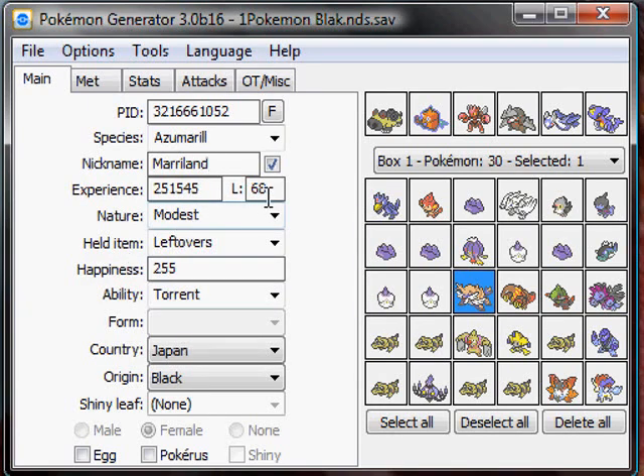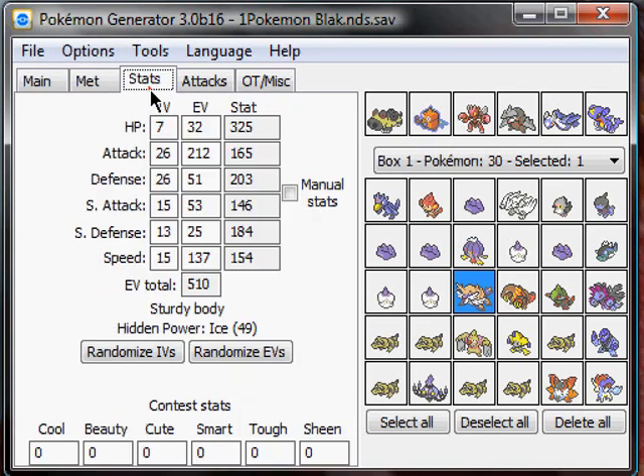Change the level to 100. And that is pretty much it — you do that to everything. Just change everything. The IVs — make them all 31.